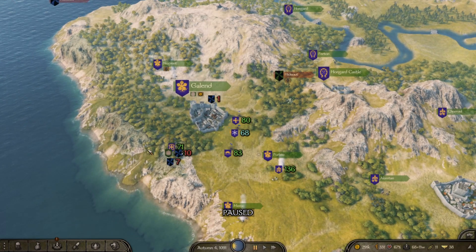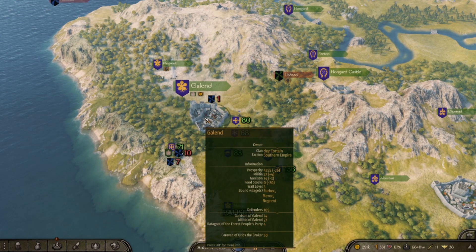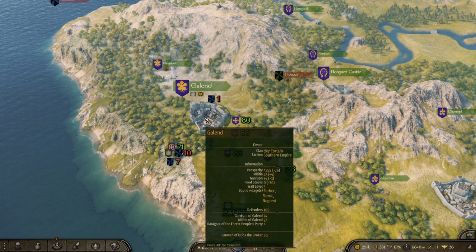The first thing you want to do is find out what the bound villages are for the particular city that you want to open up a workshop in. Here you can see Furbeck, Merrick, and Nogrent are the bound villages to this particular city, Galantir.